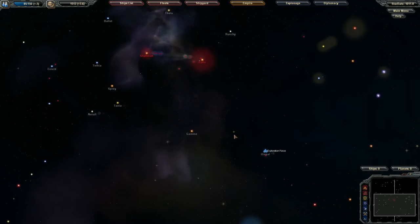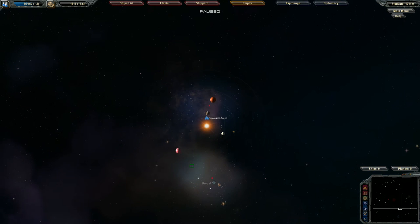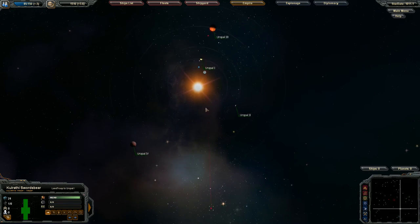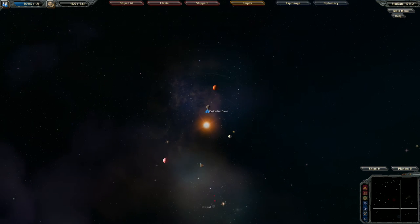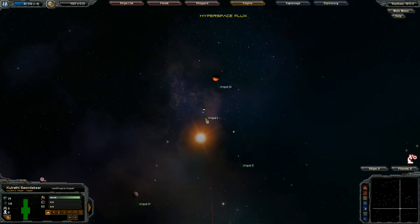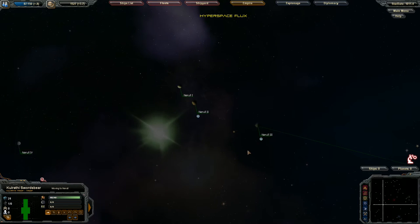They're threatening us — that's fine, I'm not afraid of them. We've got an exploration force coming in this way. I just realized there are two anomalies here, but I came to the wrong side. Can I beat him there? He appears to be troops, not a scout — I don't think I can beat him there in time. Hyperspace flux is inhibiting warp travel throughout the galaxy, so nobody can warp right now, which means he's going to beat me there easily.